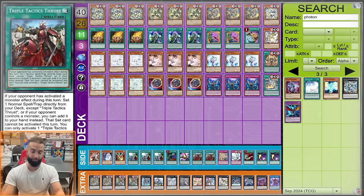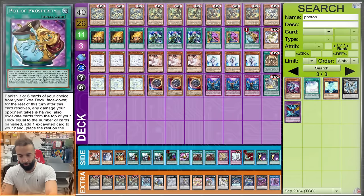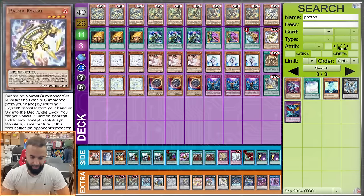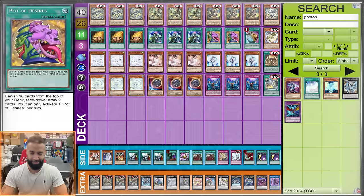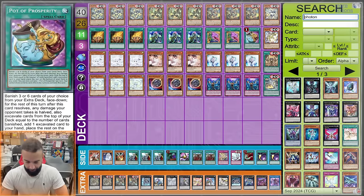Two Desires and one Prosperity is better than three Desires — you're able to resolve one Desires and also resolve a Prosperity. Sometimes you do two Desires but Prosperity is occasionally a little better. I don't even love Prosperity since you go Dugaris almost every game and draw a lot. One Desires might arguably be better than Prosperity, but having both sides covered — it's debatable. Four Pots total isn't that bad either.